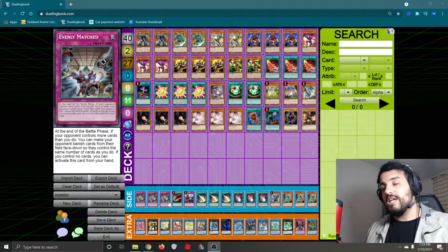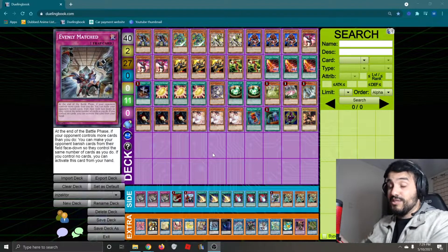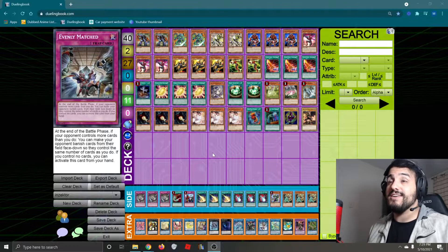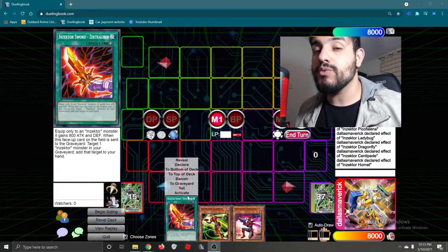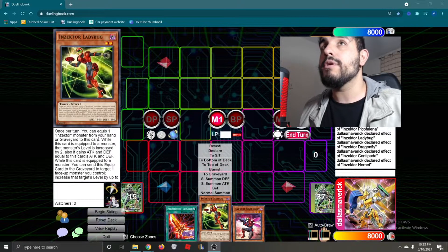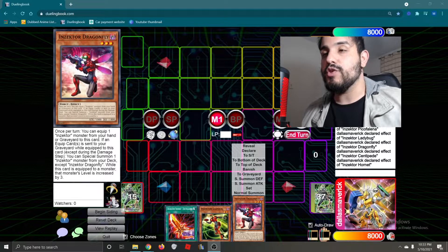Now let me show you the combo and what our end board is going to look like, which is pretty insane. You might be surprised. So this is how the combo is going to go. The three cards we're going to need are Sect Calibur, Ladybug, and Dragonfly. There are plenty of ways to get to this end board, but this is the way that I like to do it.